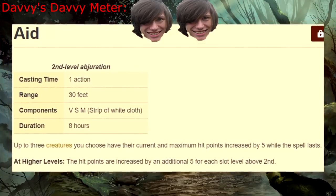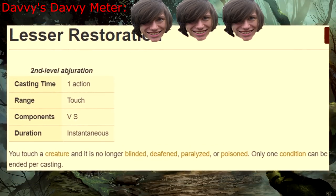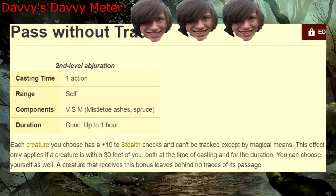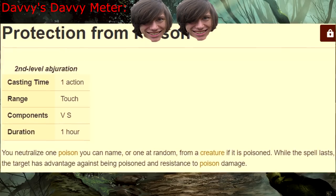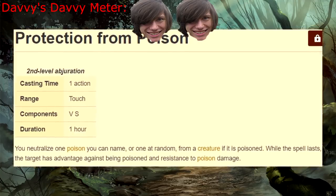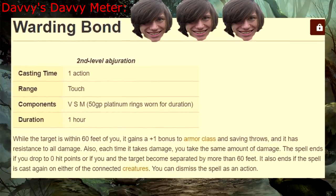Aid — it's like temporary HP, but better. Arcane Lock — now you'll never get into my porn collection. Lesser Restoration — you have no idea how many times this has saved my life. Pass Without Trace — you have no idea how many times this has saved me from another encounter. Protection from Poison — not a lot of things use poison, and it's not like poison needed any help being the worst damage type. Warding Bond — what the fuck? Why is this only level two?